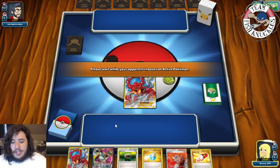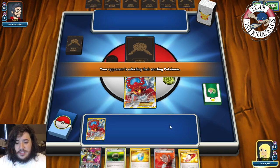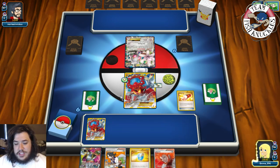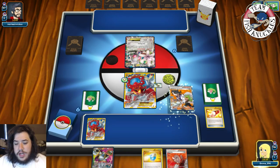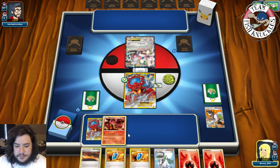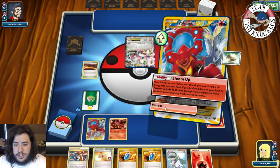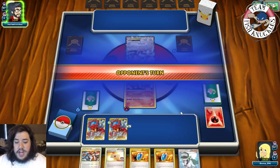We put down Volcanian and press done. On our turn there's a Magearna, so we Trainer's Mail to look at the top cards. We'll Sycamore — discard our hand, draw seven. We put down Scorched Earth and use it to discard a Fire Energy and draw two new cards. We retreat Volcanian to the active and pass.